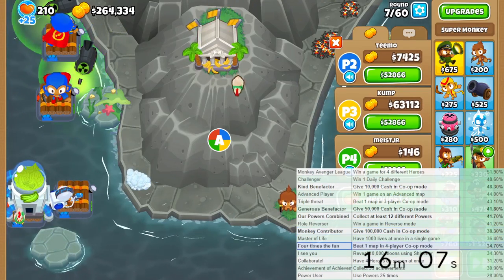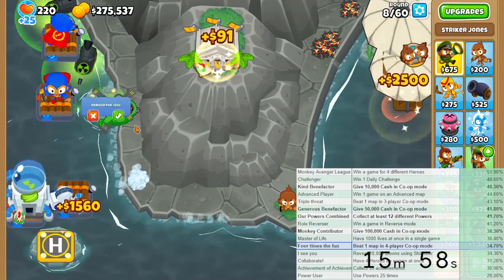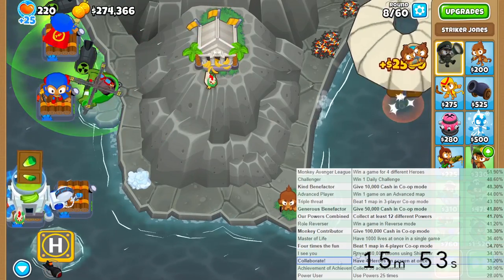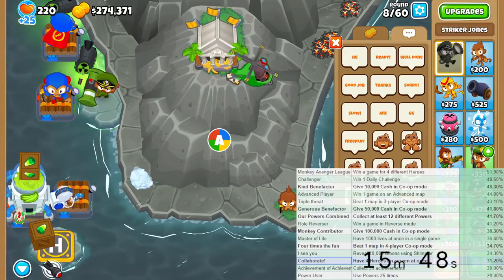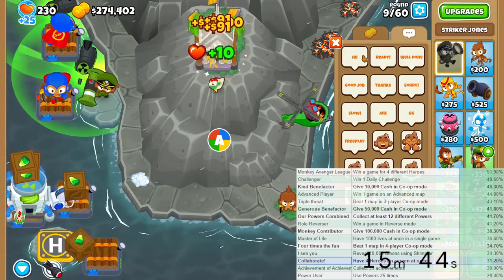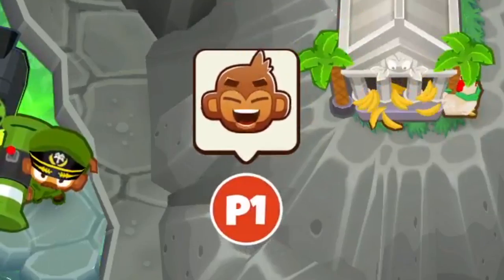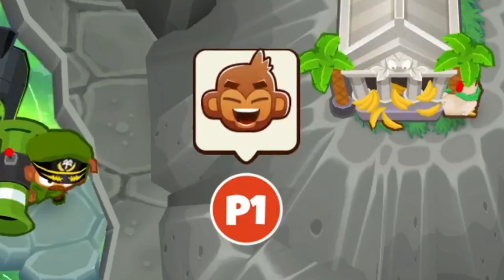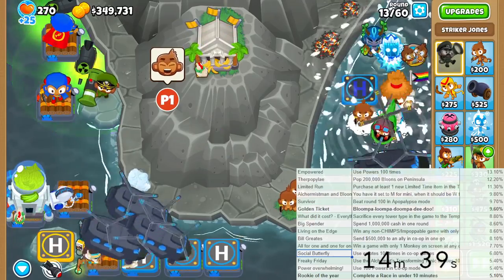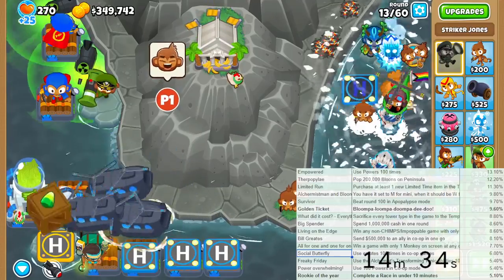We're going to be on one map in four-player co-op mode, so I'll cross that off too. Also make sure to drop all your heroes down, because you have to place your heroes to get all four heroes at once to collaborate. There is one achievement to emote 100 times, so I apologize guys - you can mute me. But I must keep spamming this.